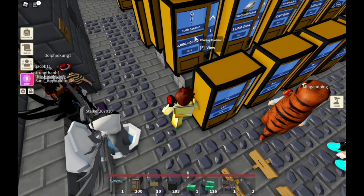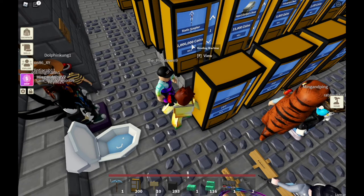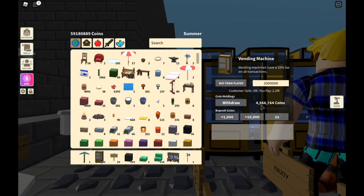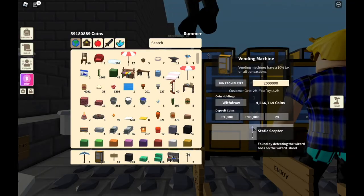I really want to see how much money is in this static Skeptor vending machine. So all I do is press F. As you can see, I don't have any bill permission, but now all I have to click is O. Let's click O in 3, 2, 1 — boom! There's 4,566,000 coins in only one static Skeptor.